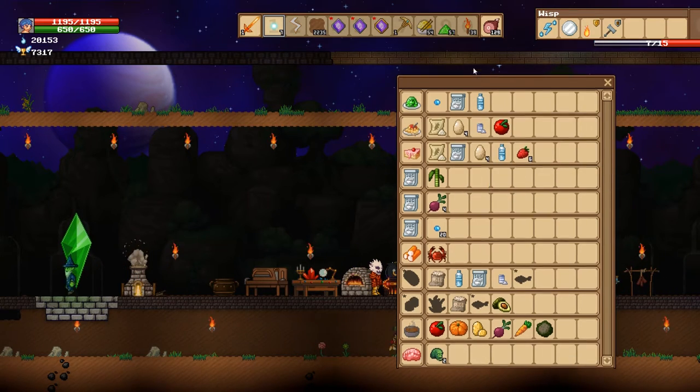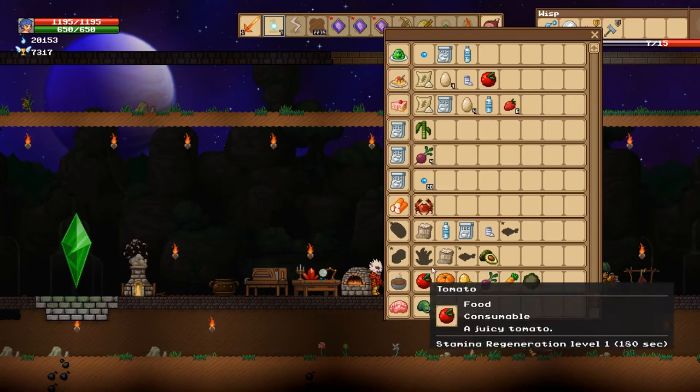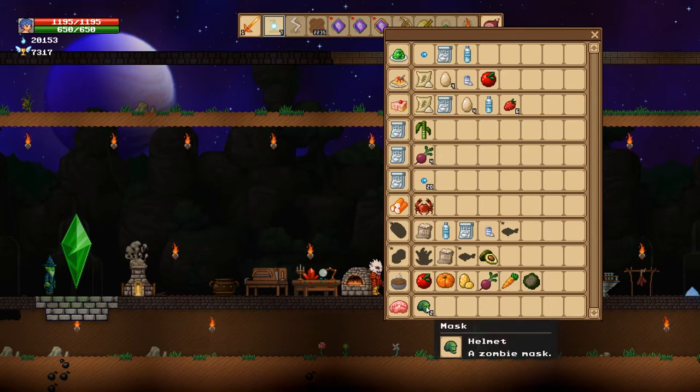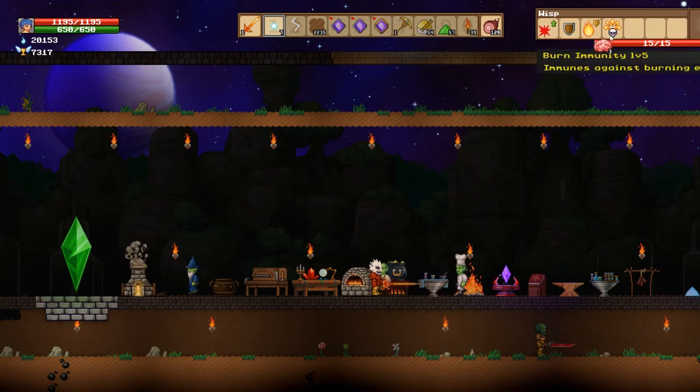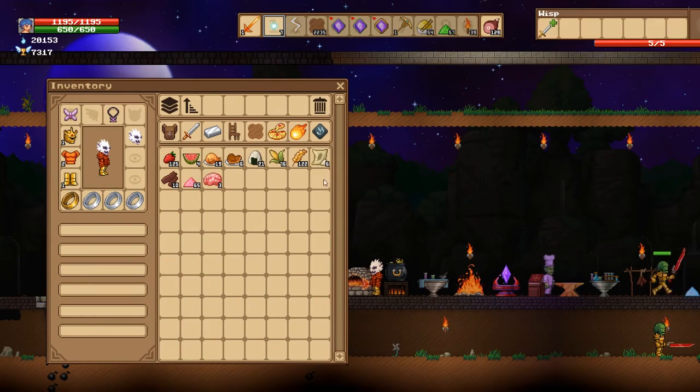And then there's the brain — brain gives you regen three, which is nice. Those are the masks — oh well, I'll just make a bunch of these. I got tons of them. I should have had tons of them unless I trashed them all — might've done that too.